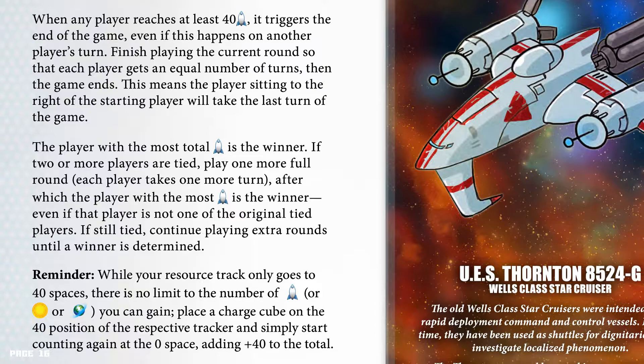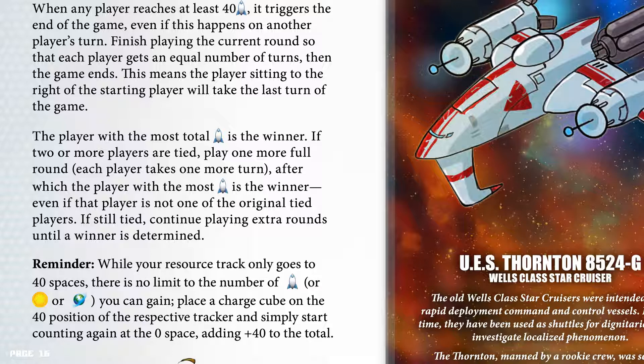While your resource track only goes to 40 spaces, there's no limit to the number of victory points, credits, or income you can gain. Place the charge cube on the 40 position of the respective tracker and simply start counting again at the 0 space, adding 40 to the total.